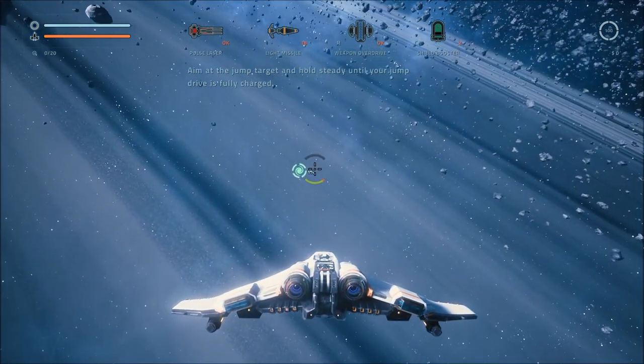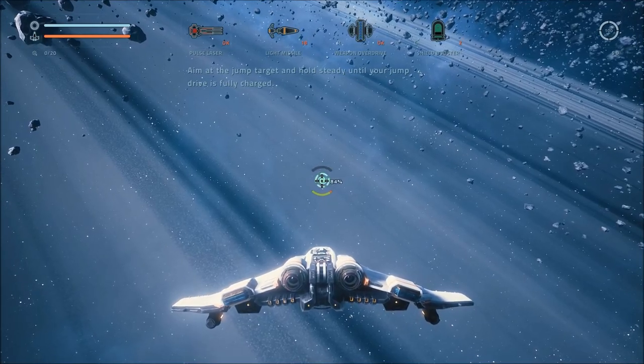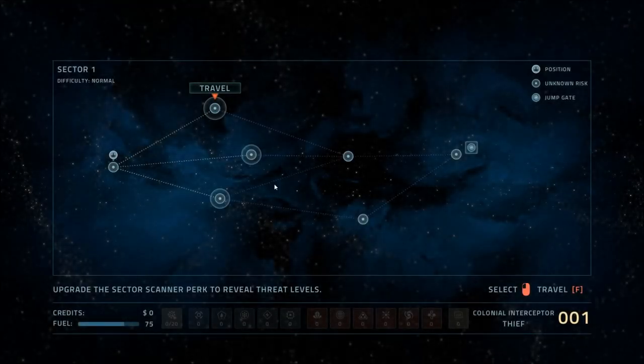Alright, so we have a jump target — aim at it and hold steady until your drive is fully charged. My mouse is a very sensitive high-end mouse, so it adds to things. Upgrade the sector scanner perk to reveal threat levels. We have three options — we can go there, here, or here. I believe this one gives us the most options, so I'm probably going to go here. We selected it, press F, and we travel.